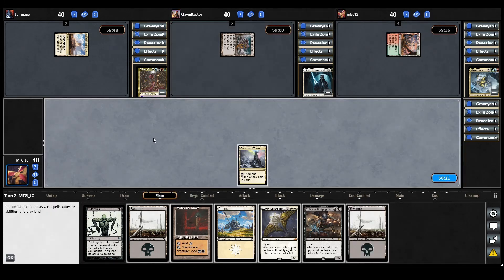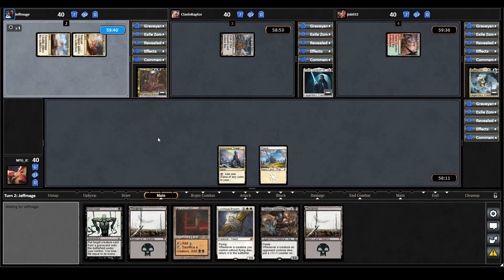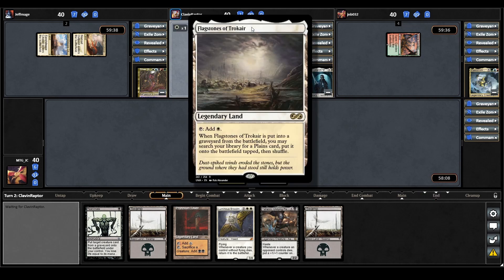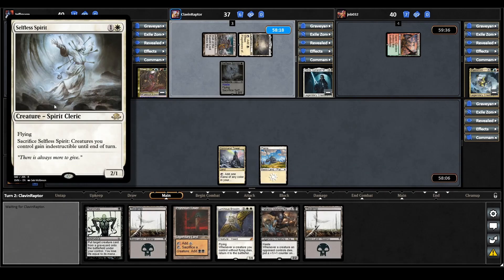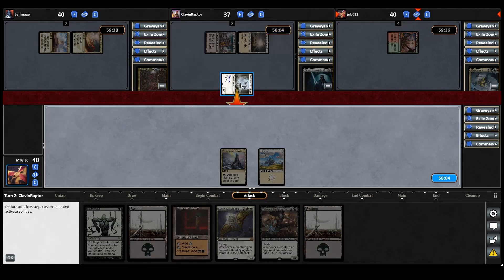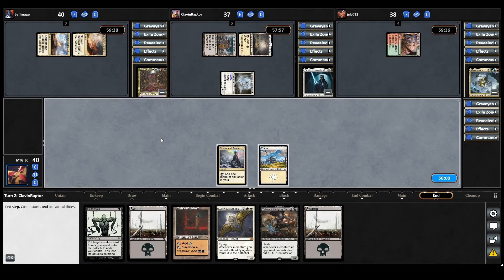We draw a land for turn, so let's just play our plains and pass it over. Sliver Queen plays another tap land. Odrick plays a Flagstones of Trokeer and now casts Selfless Spirit — you can sacrifice it so creatures you control gain indestructible until end of turn. They do have haste so they go to combat, swinging in towards the Maelstrom Wanderer player. They take 2 damage and that is it for Odrick.